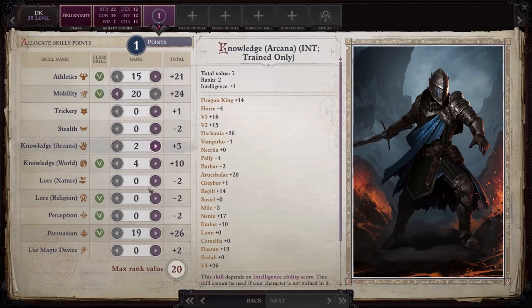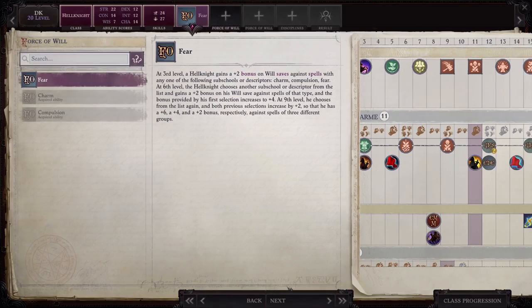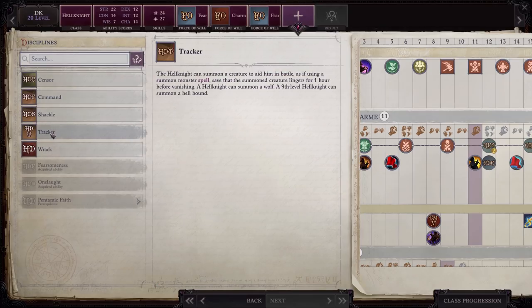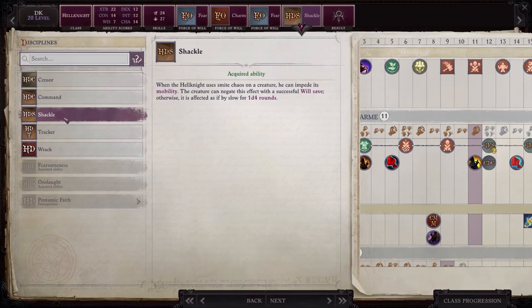After 11 levels into Gendarme, Hellknight leveling starts. Order of the Chain increases Combat Maneuver Bonus and Combat Maneuver Defense. Hellknight removes Armor Check penalty, unlocks Smite Chaos, increases Will saves, and unlocks helpful disciplines like Fearsomeness — which frightens enemies instead of just Shaken — and Onslaught, which can briefly increase strength for a little extra power while charging.